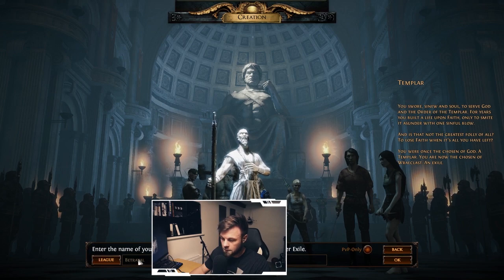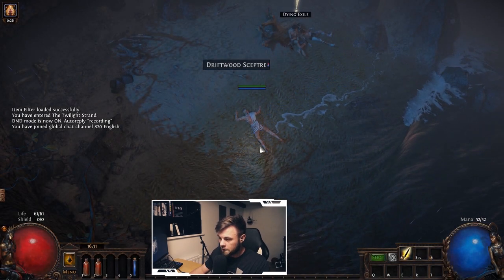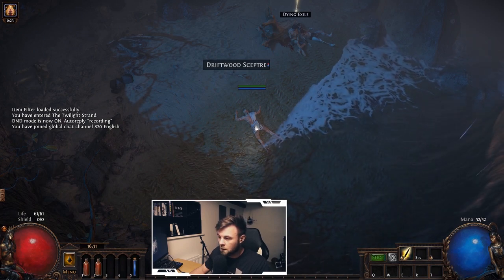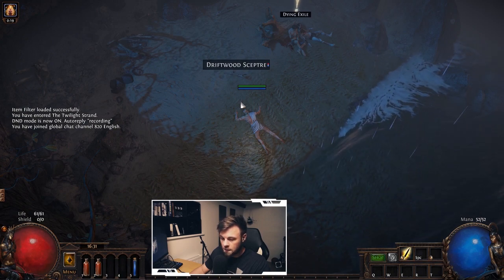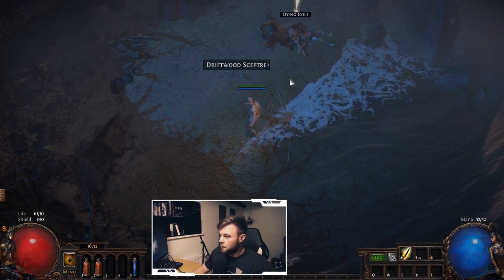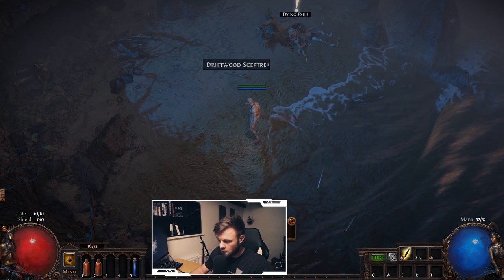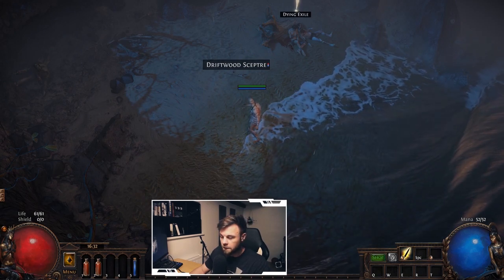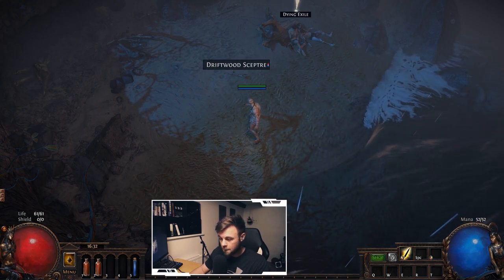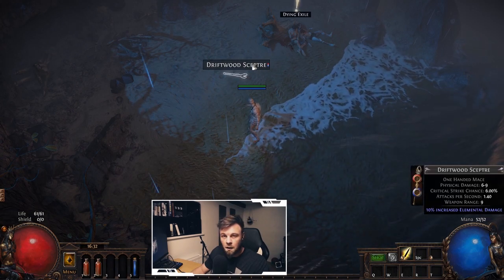We're in Betrayal Softcore league — that's what we wanted. Now we find ourselves at the Twilight Strand, having been exiled by Dominus. Anytime you start out in Path of Exile there will be tutorials available — good to follow if you're new, though they're not very comprehensive. I'll skip them and be the tutorial myself. There will always be a weapon relevant to your class at the start.